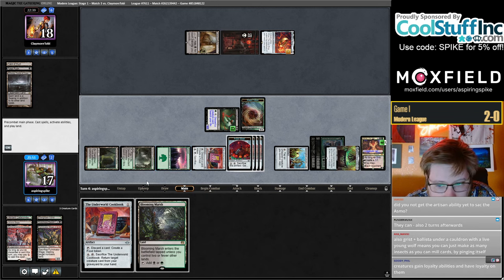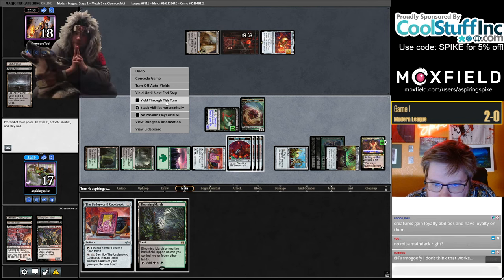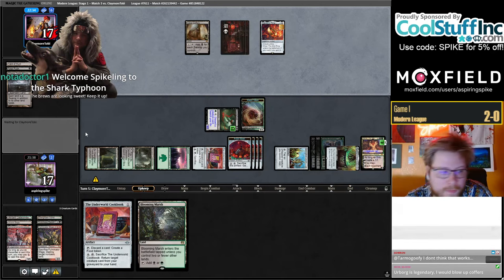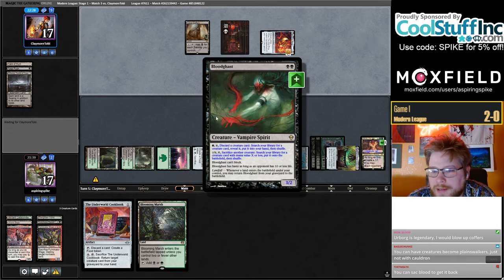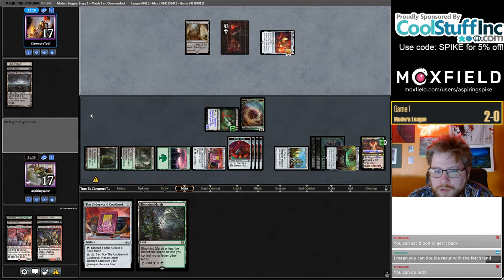I guess they just have a Swamp and still have four mana. I should go for Urborg first — oops, not a huge deal. I think I'm going to hold my land to recur Bloodghast, though with the fetch line in play maybe that's not as necessary. It's fine. Urborg is legendary — blow up Coffers. For some reason I was thinking I could mana-screw them a little bit here but it seems unlikely with them having the Ring. You can double-recur a fetchland — recur it again of course. That's why I held it.